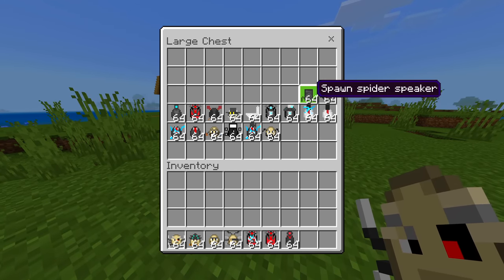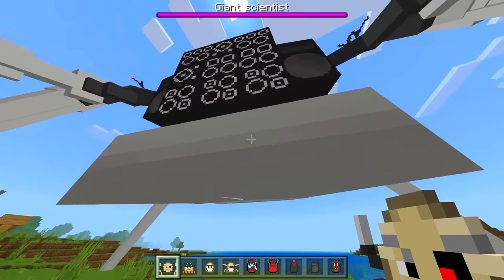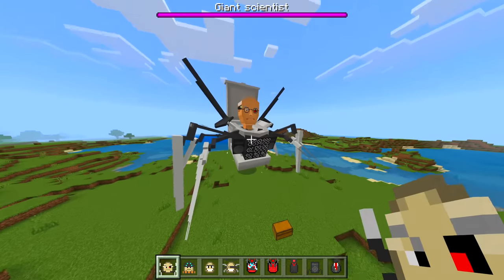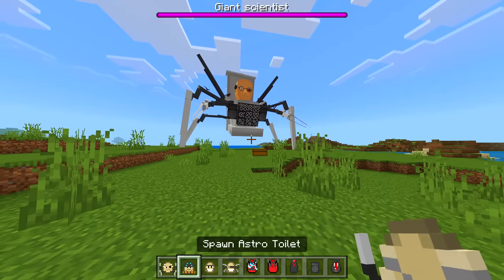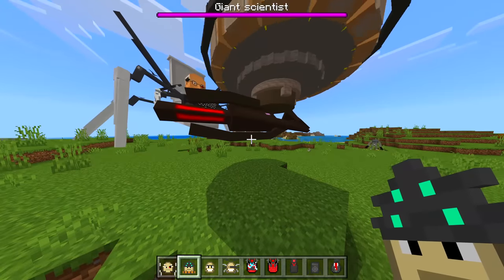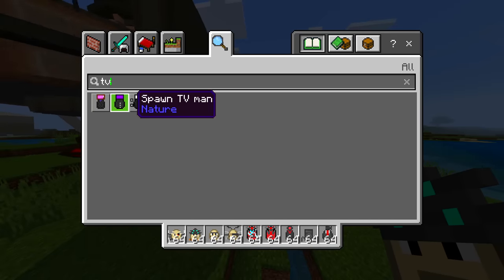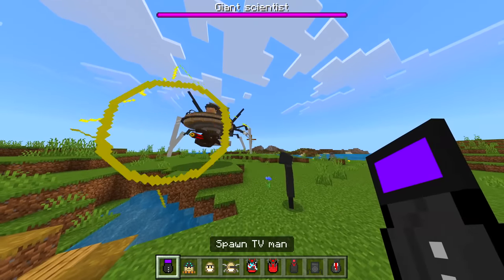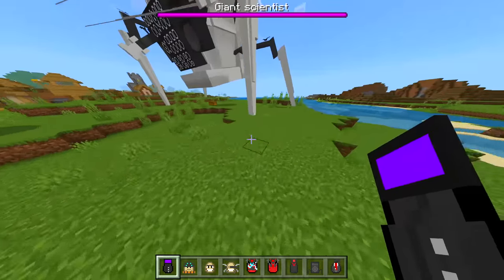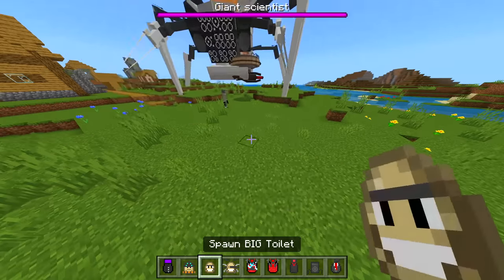We have a giant scientist — hello there, that looks awesome! It just kind of pushed me back. Astro Toilet — wait, is that a weapon? I'm a little worried. Spawning in a TV Man since they usually fight — it's shooting lasers and stuff! The giant scientist did something too. Very nice. We got a big toilet — very cool.